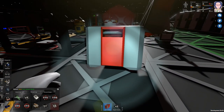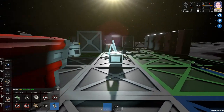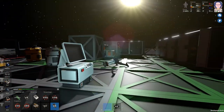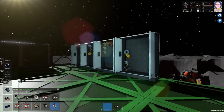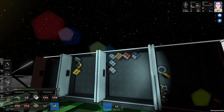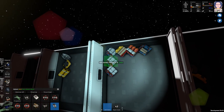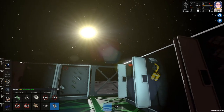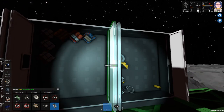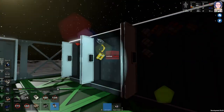Hey everybody, it's BC here and welcome to another episode of Station Ears. I'm just moving things around a little bit, trying to get organized around here because it's a bit of a mess. I'm trying to organize things in the lockers — got kits in here. I've made some more solar panels because today we're going to get some more solar panels set up and automated. I've been doing a lot of research on the wiki and there's more to this game than I originally thought.